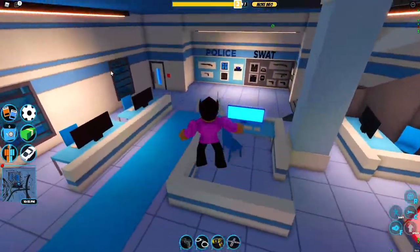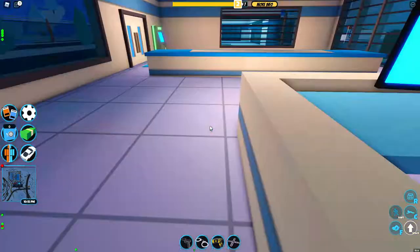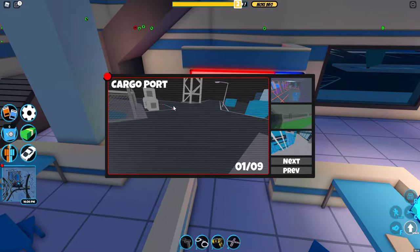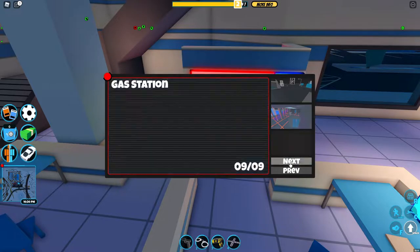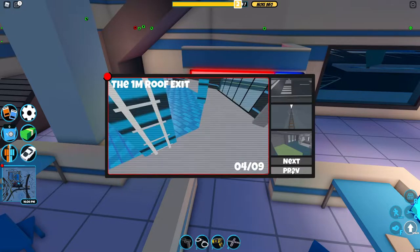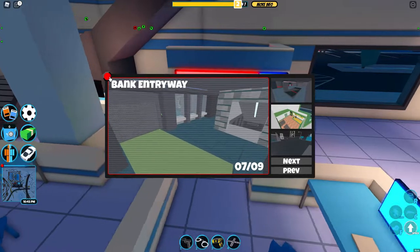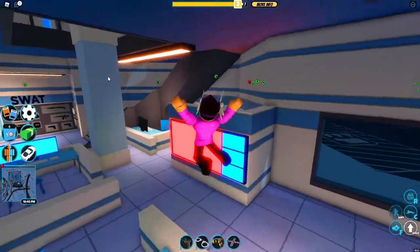And now the security camera. To view these, you go up to one of them — it has some red and blue on the side — and then press E on it, and this menu will come up. There are nine locations so far. Asimo did say on Twitter that they will be adding more in the future, but for right now this is what we've got.